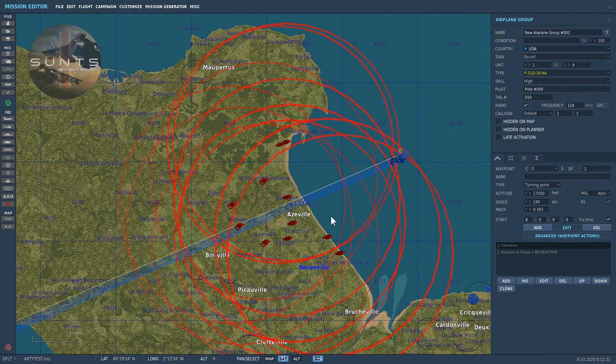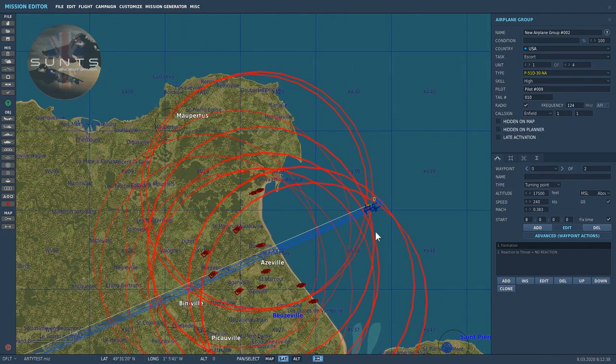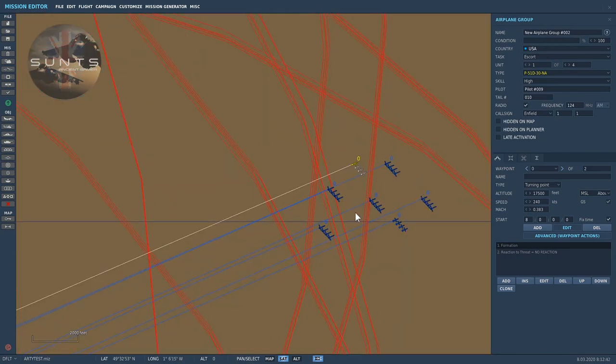Please bear in mind that this will be quite heavy on your frame rates — not only for the flak barrage but for the number of aircraft you physically use. The best altitude for the most concentration of flak is around the 17,000 foot mark. The USAF conducted their bombing raids at around 27,000 feet, and it still works at that altitude but the concentration isn't quite there. So I set the bombers up for 17,000 feet and the escorts at 17,500 feet just for a bit of separation.